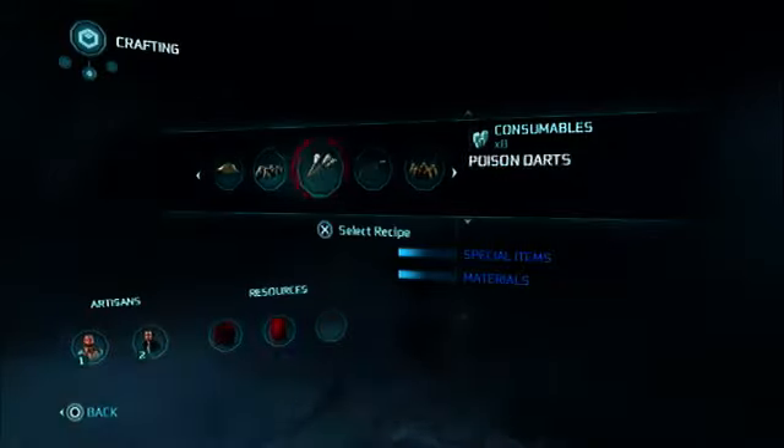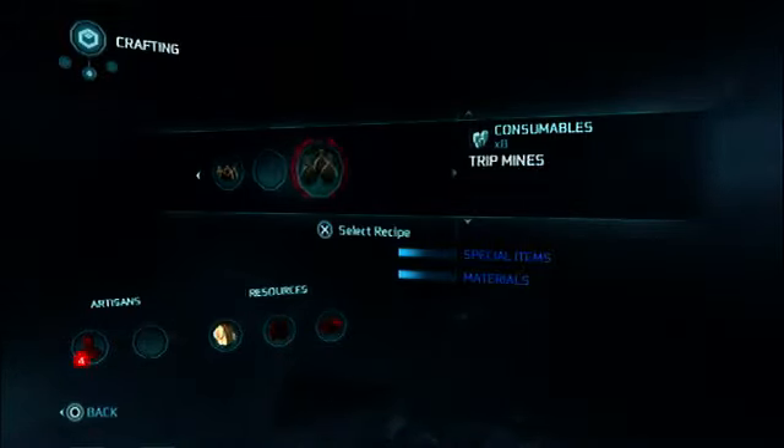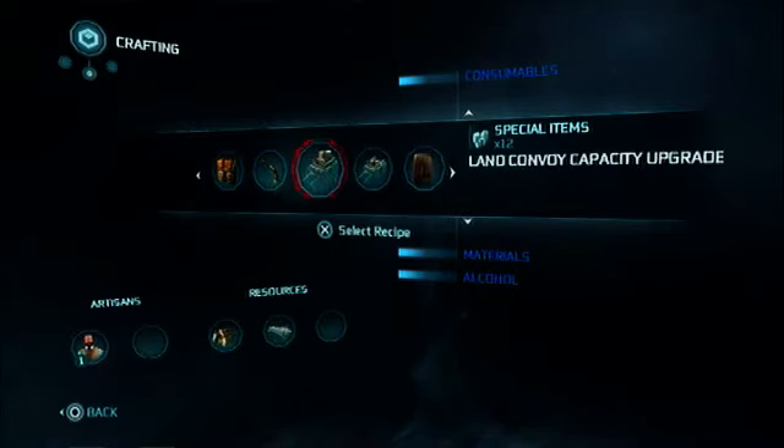Then scroll left or right and you can craft items. But you do need the items and you have to have that person at a certain level before you can unlock it. Just craft more items and that person will level up.